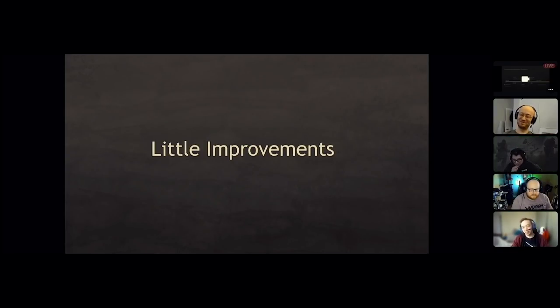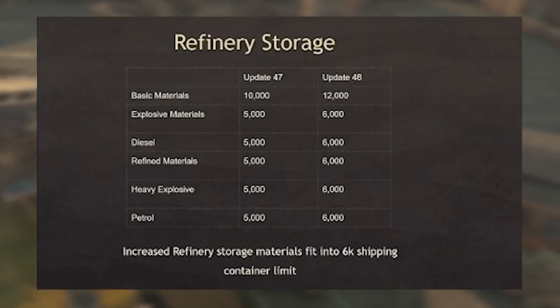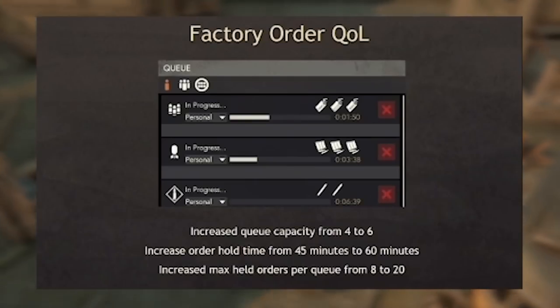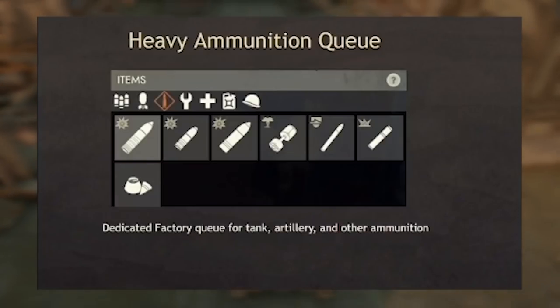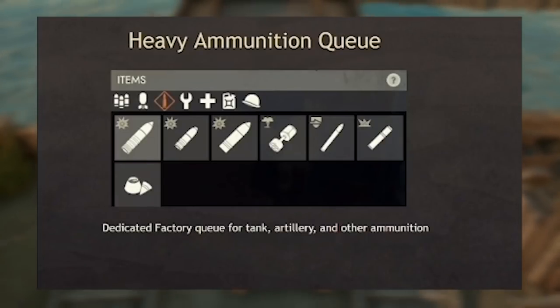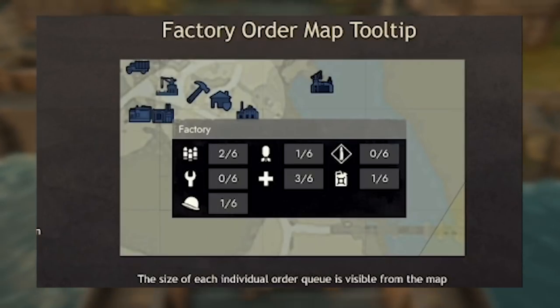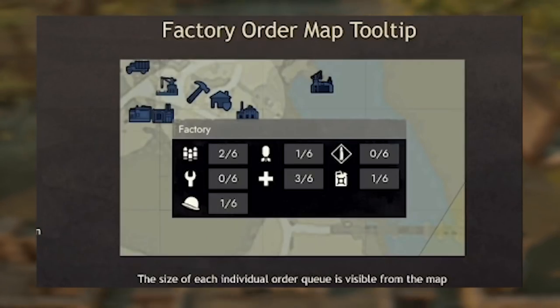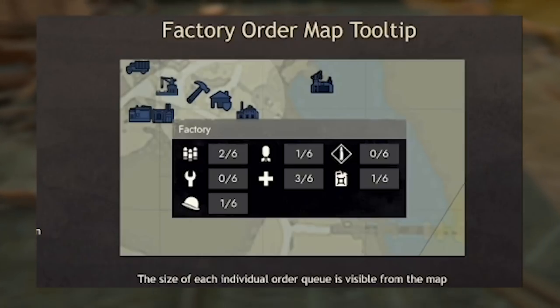Now there's also some boring and, frankly, unwanted changes coming — such as increasing the refinery storage capacity, increasing factory queues and hold times, and adding a new category to the factory: heavy munitions. And oh my god, you also have to travel less because you can see a factory queue on the map now. Another method for streamers to release intel to the enemy?